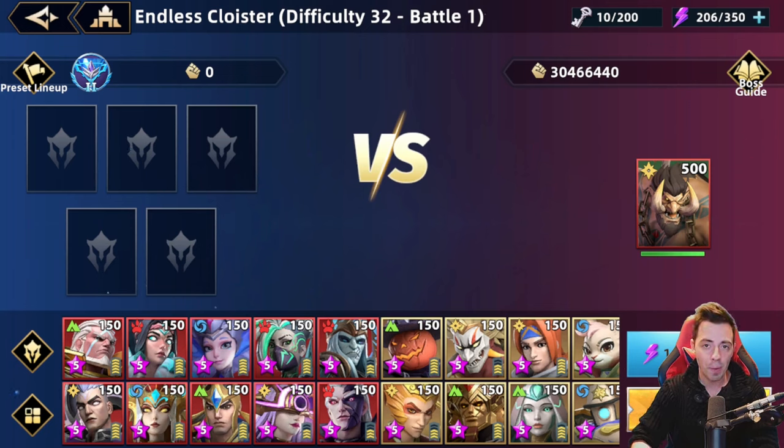Welcome back for another video on Infinite Magic Red. Today we're going to talk about the Endless Cloister — specifically about that boss, because you might think he is impossible to kill. Every time you take a turn, he's just one-shotting your entire team. But don't worry, he is not bugged at all and there is a super easy solution to beat him.